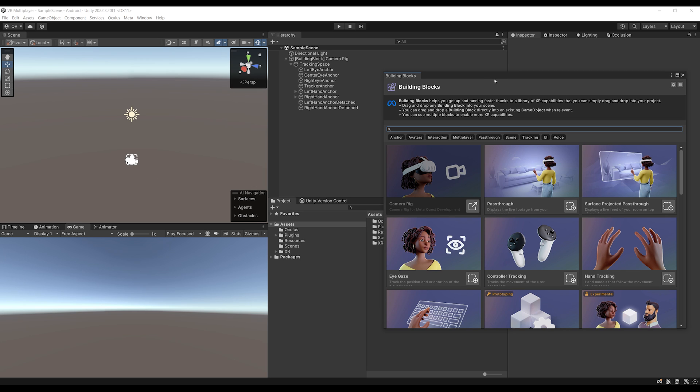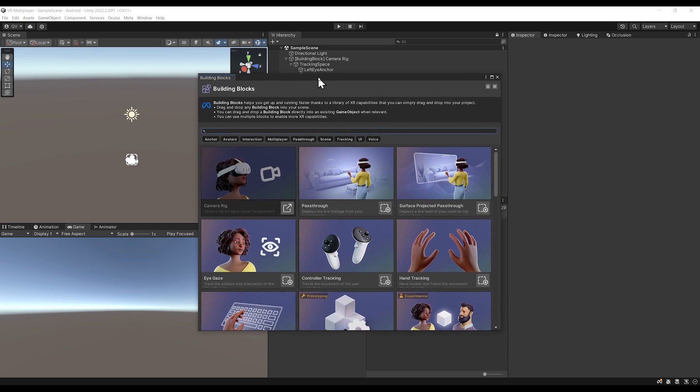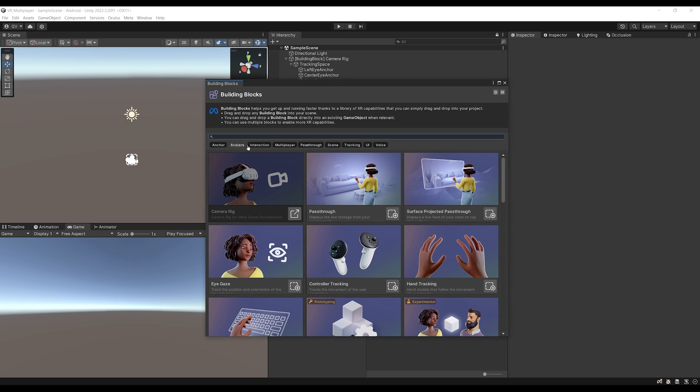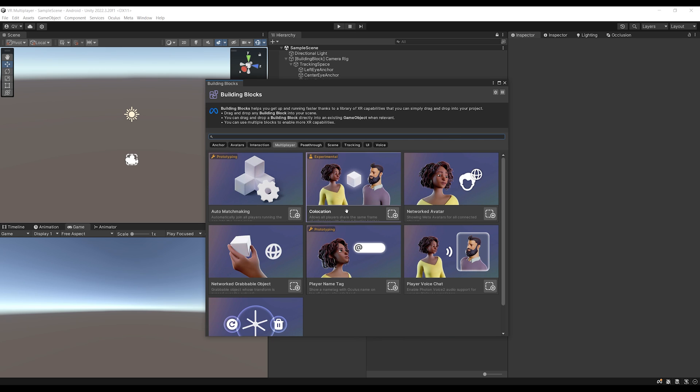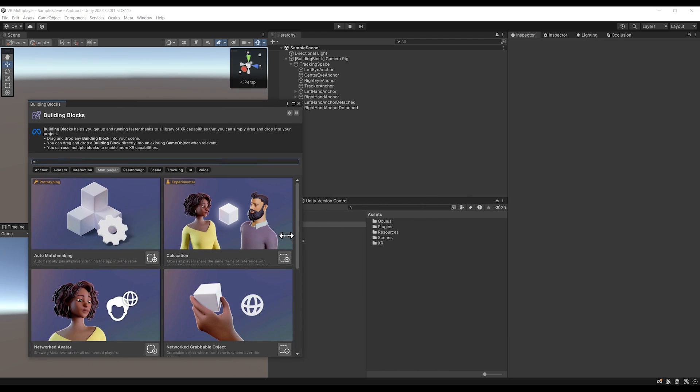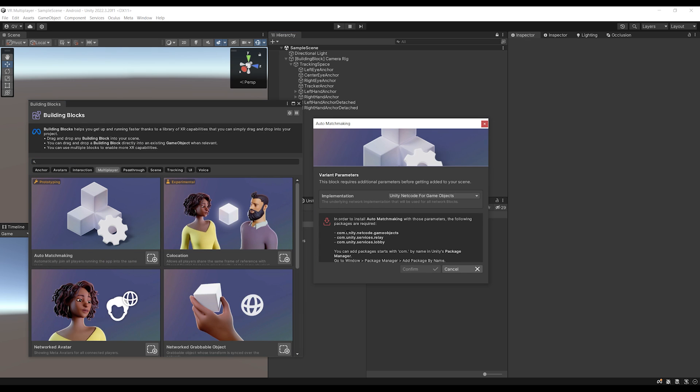It is now time for the star of the show — the multiplayer Building Blocks. We have filters for multiplayer blocks over there; click on it and you can see all the available multiplayer building blocks. Let's first add the Auto Matchmaking block, which will directly connect two players together. But to set up multiplayer, we need multiplayer packages. There are two types: Unity Netcode for GameObject, which is Unity's own multiplayer solution, or Photon Fusion.